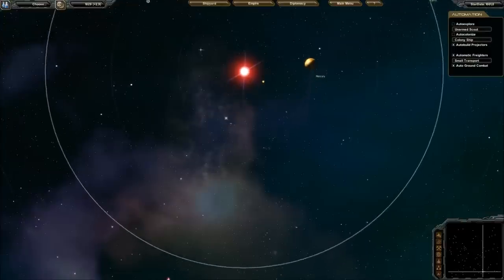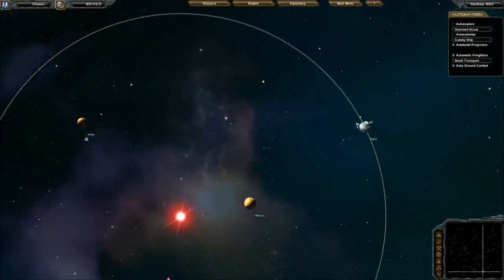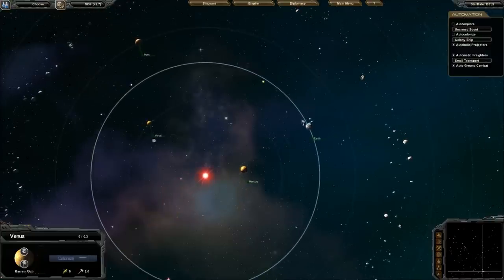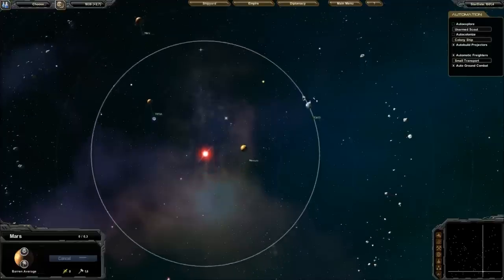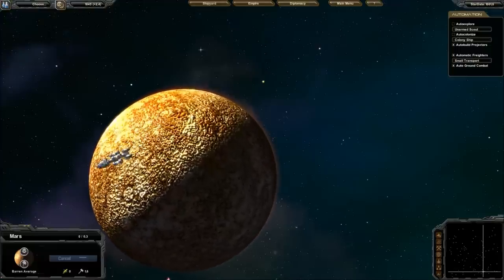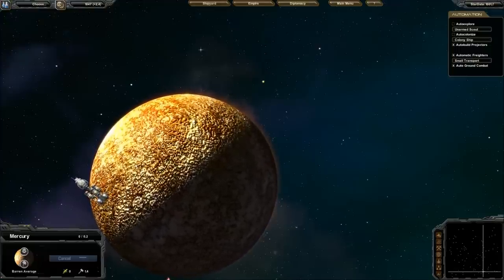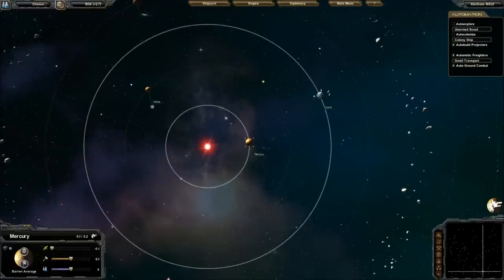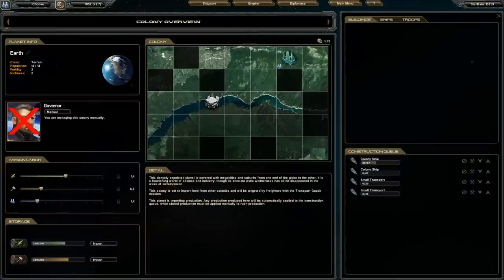There are eight races to play and eight races to fight against. The basic stuff is just select a planet and colonize it. I'm going to colonize Mercury, Venus, and Mars. A colony ship just launched from Earth to Mercury and it will colonize the planet automatically. When I click Colonize on the other planets, it automatically starts building a colony ship on any available planet, so Earth immediately started building two additional colony ships.